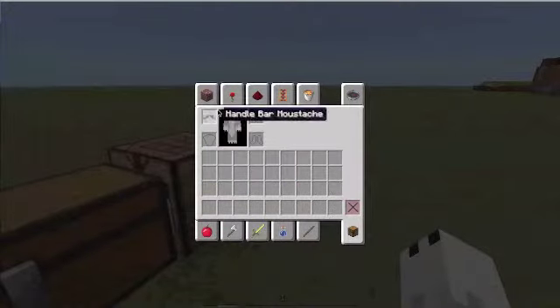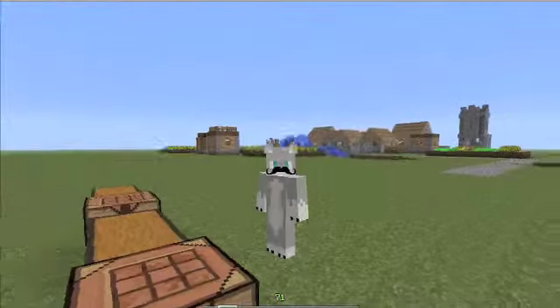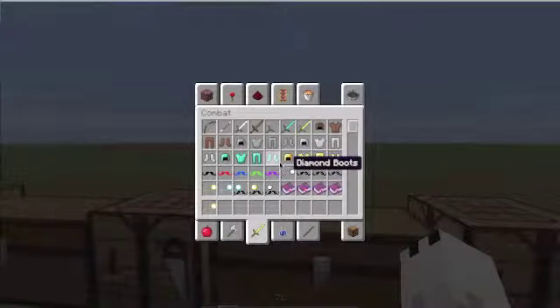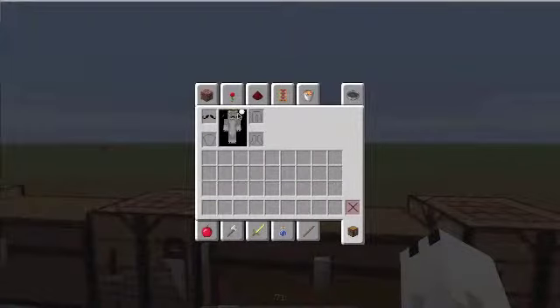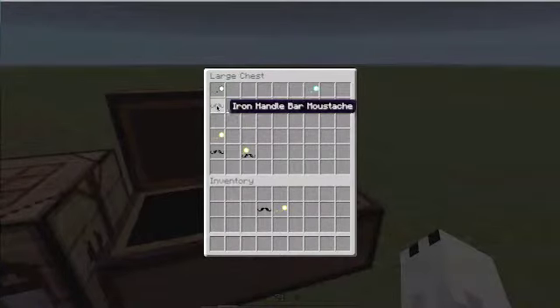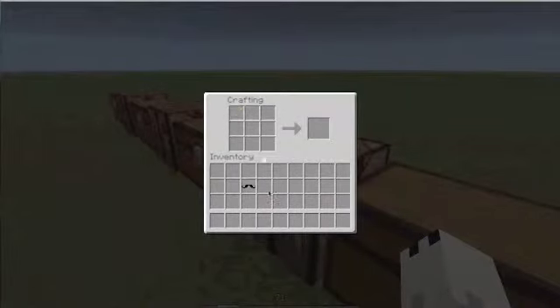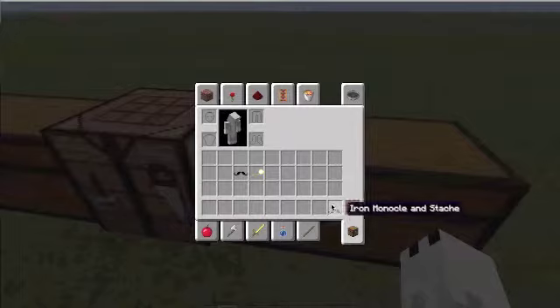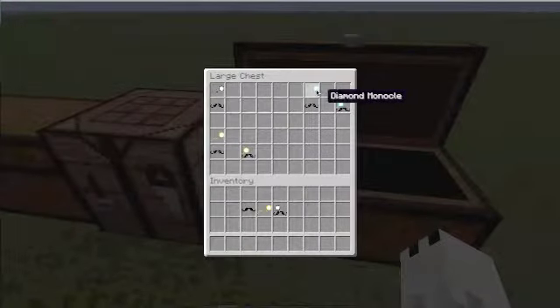You cannot wear a mustache and monocle at the same time normally. This is what it looks like on you — pretty HD, pretty cool. The solution is to combine a monocle and one of the upgraded mustaches — it cannot be a normal mustache. Two of them together will make you have a monocle and a mustache at the same time. Diamond, butter, and just a regular monocle all work for that.